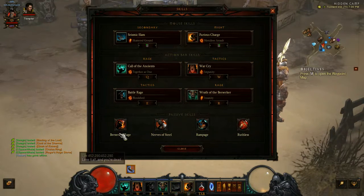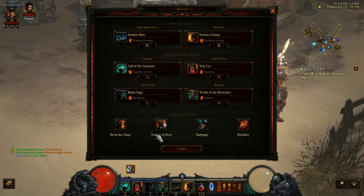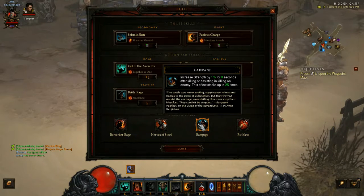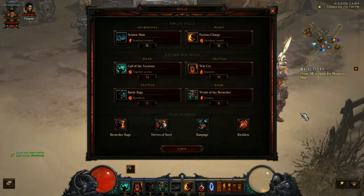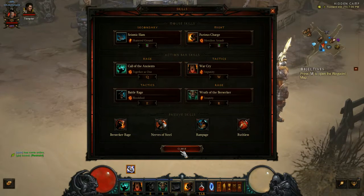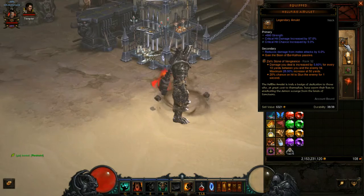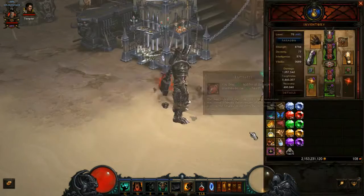The five passives you want are: Berserker Rage — we're going to be almost always at full Fury so you'll always get this damage buff. Nerves of Steel is your get-out-of-jail-free card, your free resurrection passive. Rampage increases Strength by 1% for 8 seconds after each kill and can stack up to 25 times, so that's a 25% Strength buff adding into damage and toughness. Ruthless — you'll never see a Barb not run this, it's a huge damage buff to enemies that are almost dead. The fifth passive you want from a Hellfire Amulet is Boon of Bul-Kathos. If you already have Ruthless on your Hellfire Ammy, swap in Boon of Bul-Kathos instead.